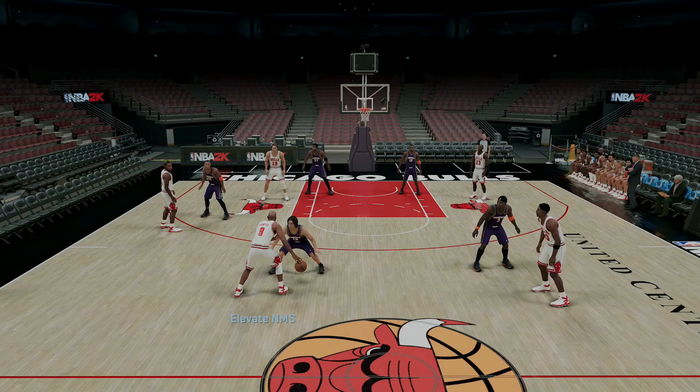This is your basic formation and you can see your triangle over here on your left-hand side between Longley, Rodman, and Harper. That's going to be your base formation and you're always going to either make a pass to Rodman or swing it back to Pippen, which triggers a couple of different branches.